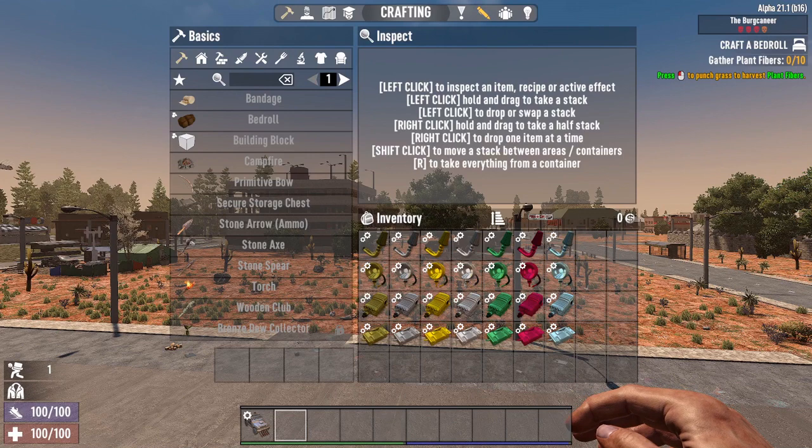The seven new tiers are utilizing our forge bars mod and they come in the standard format of bronze, silver, gold, and platinum, and then emerald, ruby, and gold.